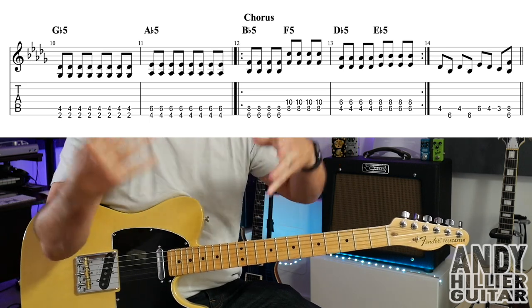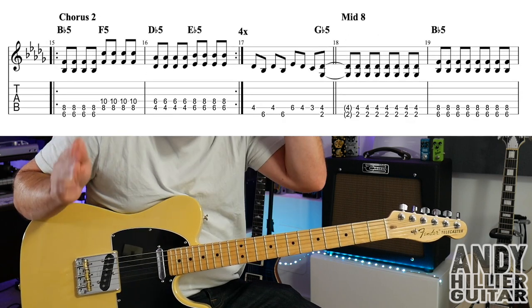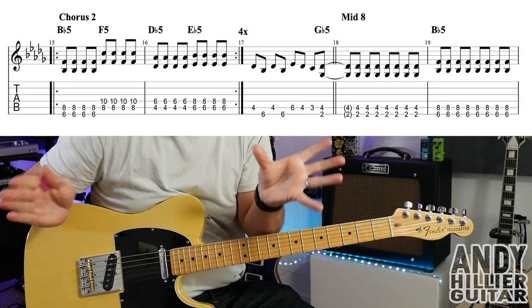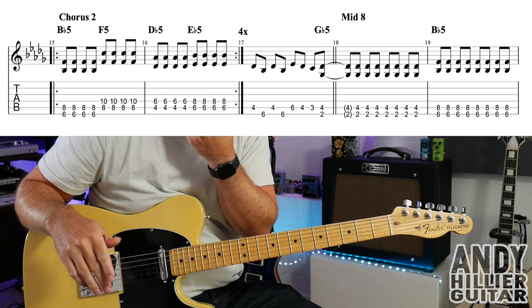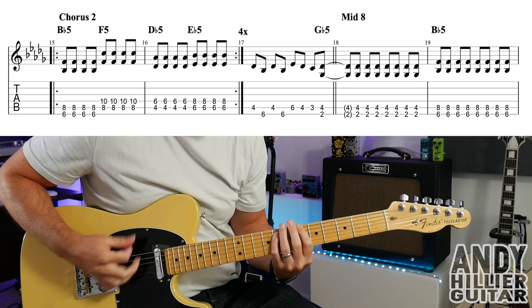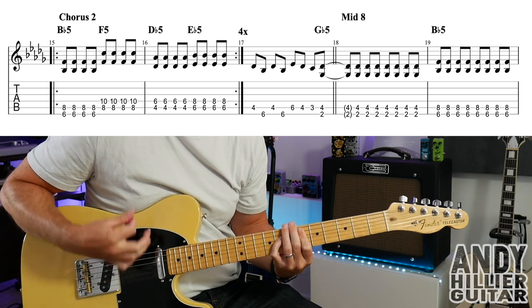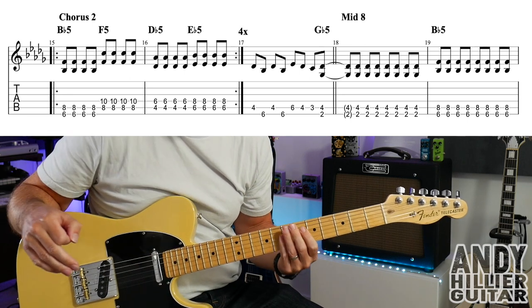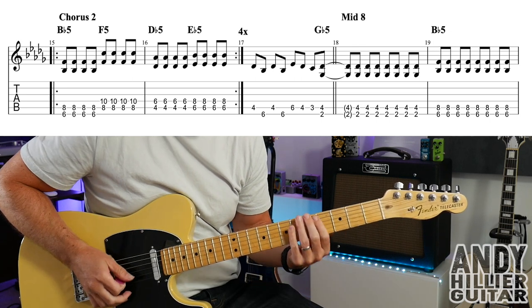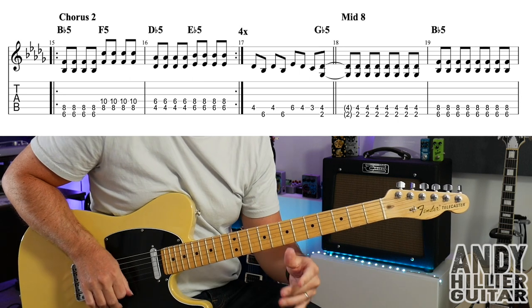And then the second chorus is just twice as long. So the first two bars are exactly the same here on this bottom line — so bar 15 and 16 — they repeat four times as opposed to twice in the first chorus. Same idea, but just that times four. And then this little ending bit is slightly different, just because it changes the chorus.